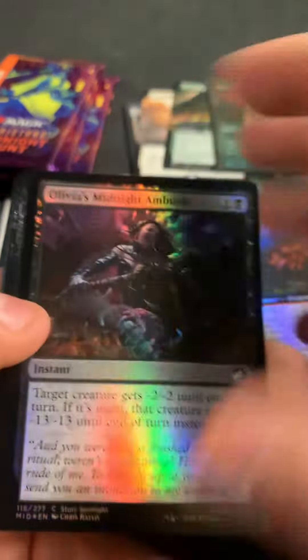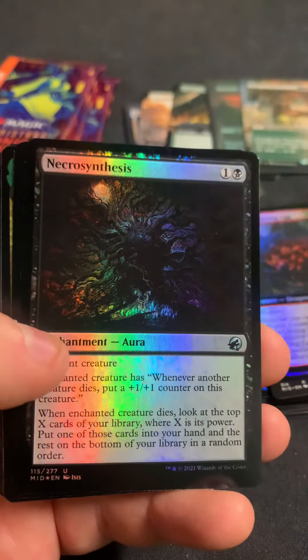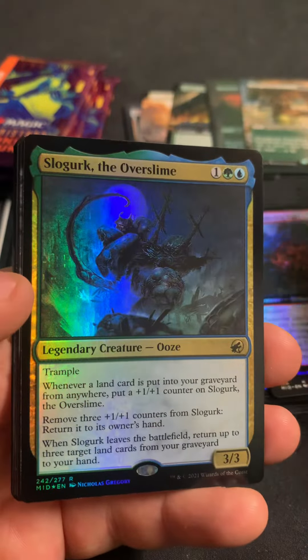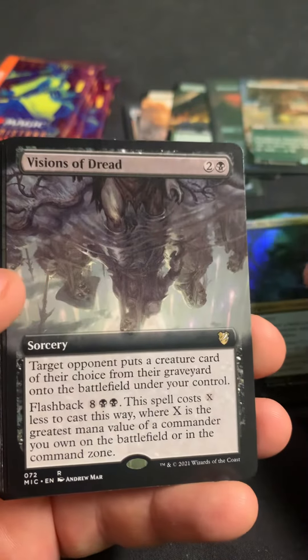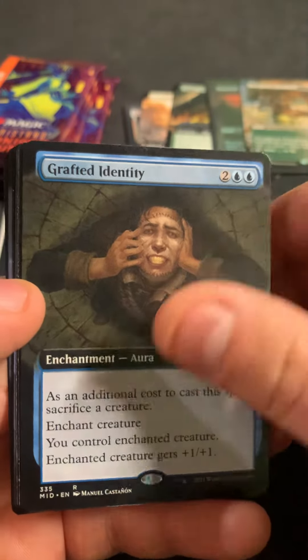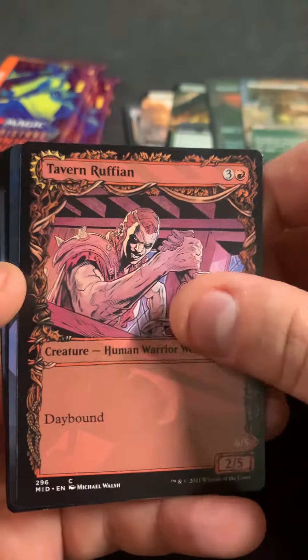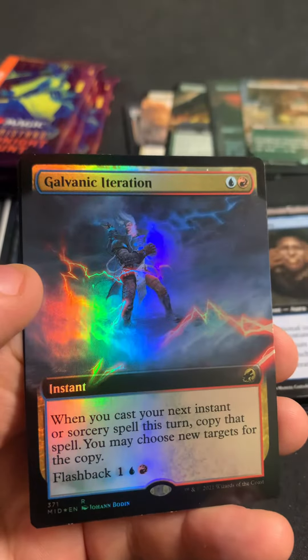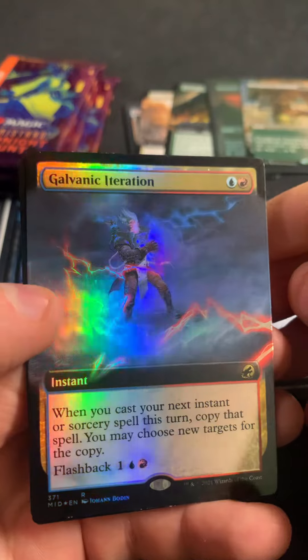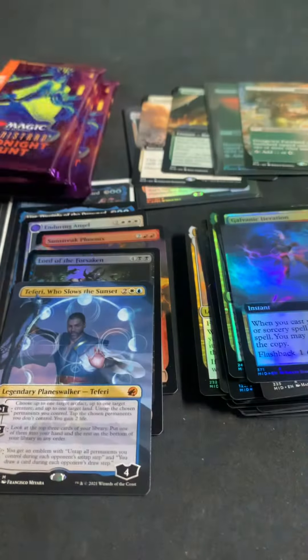Pack nine — got our four commons, a couple uncommons, we got a Forest. Slurg Overslime, Visions of the Dead, Grafted Identity as extended, Dawn's Rope Wardens, Tavern Ruffian. Hey, there's a Teferi Who Slows the Sunset in the borderless! Shady Traveler in the showcase foil, Galvanic Iteration in the extended foil, and a Zombie Beast with a big Prickling comment at ten.